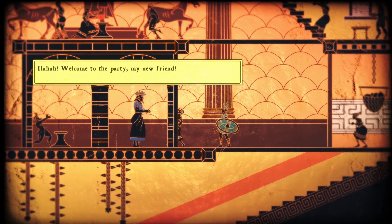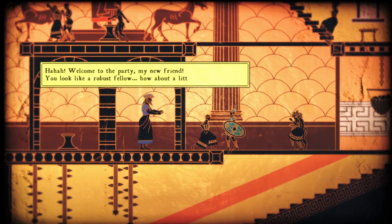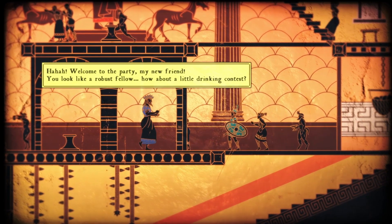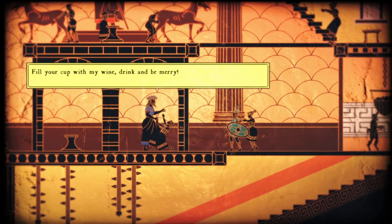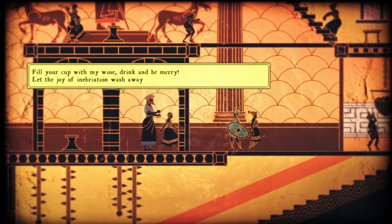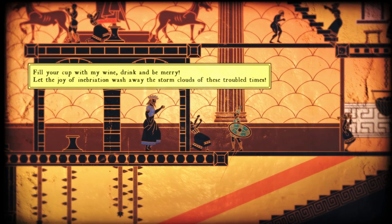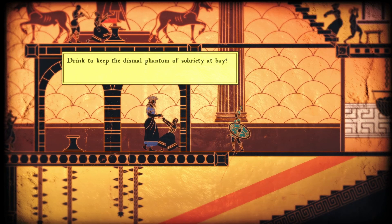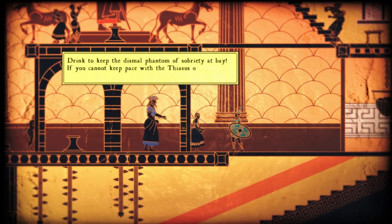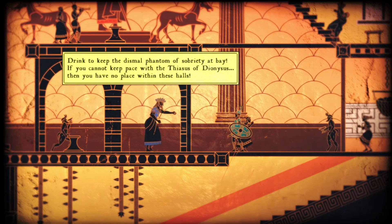The first thing you've probably noticed about Apotheon is its striking art style. Apotheon uses the art style of ancient Greek pottery, which gives it a wonderful and unique look. The developers did a lot of research to make everything look accurate to the style, and there were some authenticities I was surprised they included. Backgrounds and blank space are even given details to make the game look like it's taking place on an ancient clay urn.